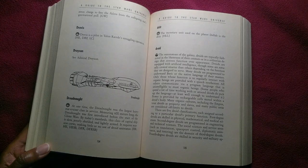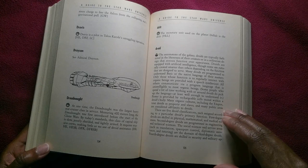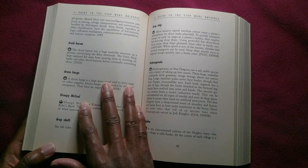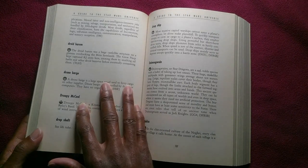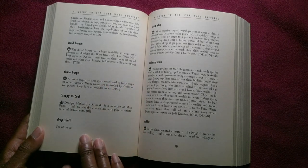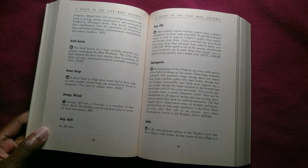Second degree droids are programmed in engineering and technical sciences. The social sciences and service areas — such as translation, spaceport control, diplomatic assistance, and tutoring — are the domain of third degree droids. Fourth degree droids are skilled in security and military applications. Menial labor and non-intelligence-intensive jobs, such as mining, salvage, transportation, and sanitation, are handled by fifth degree droids.